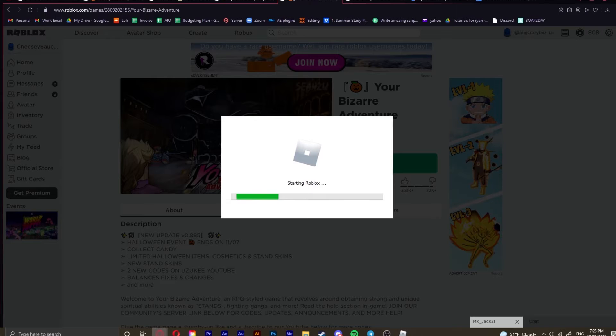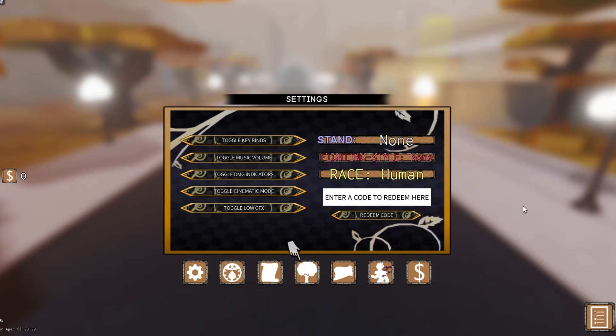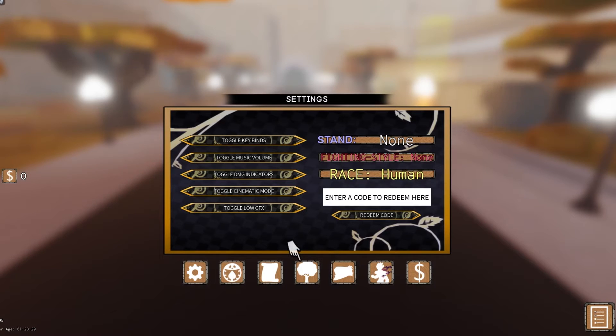Your Bizarre Adventure — there are only two codes within this one, which makes me slightly sad. In your settings you can start entering your codes. The first one we have is 200k likes. What this will do is give you four Rokas and four Arrows. Rokas simply reset your stand, and Arrows give you your stand. You must be Prestige 3+ to use it — well, that's unfortunate. But for those of you that are Prestige 3+, there you go.